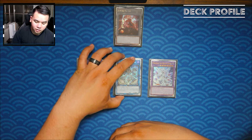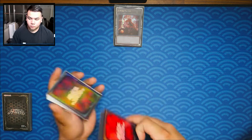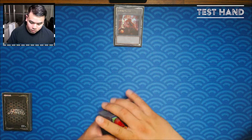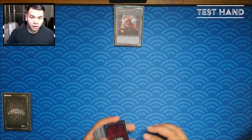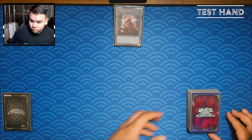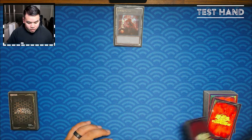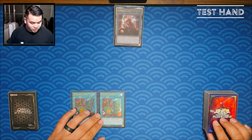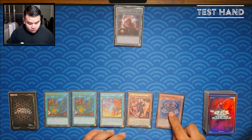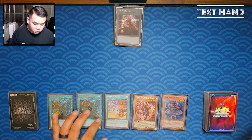We only play two Fright Fur Patchwork — I believe it needs to be three, same as Edge of Chain, but we'll see and adjust as needed. Then our Polymerizations. For power cards: Cross Out Designator at three, though I could drop to two. Foolish Burial to dump whatever you need — do NOT dump Edge of Chain, that's a big misplay. Two Super Poly, which could be sided out or cut entirely to add Dramaturg, a third Patchwork, or more Edge of Chain.